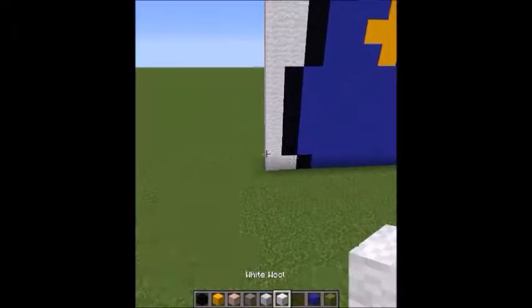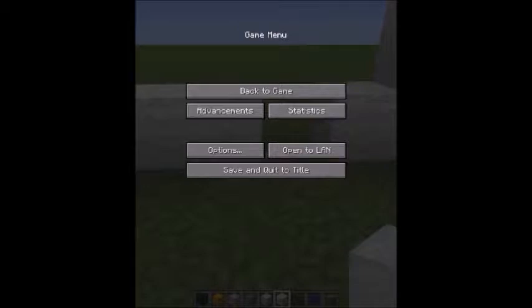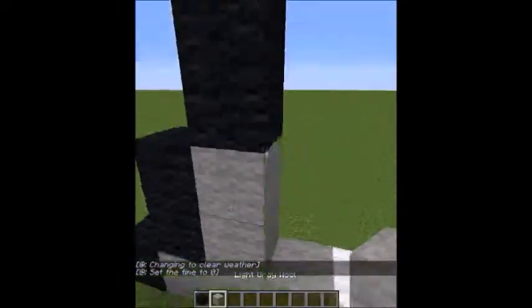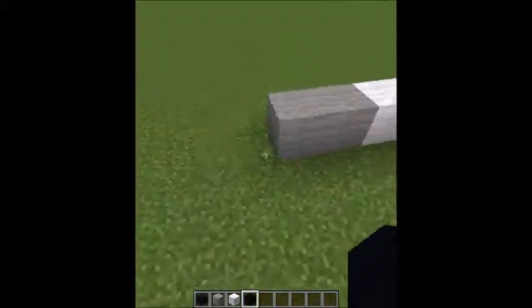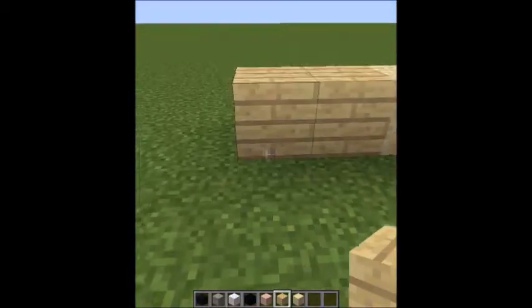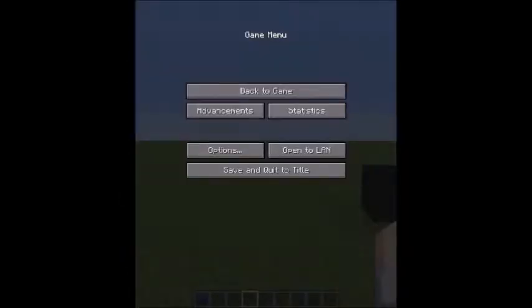We're actually in 1.12.2 for this build. I always make sure that when I'm building in Minecraft, especially for all of you guys, that I'm in the newer stuff - because I don't want to build something that's going to be hard for you guys to get to or actually be able to build. I always make sure that I'm in the new Minecraft updates. I'm probably going to change Link's hair eventually, but I'll just do that off camera and then show you guys. It's a little bit bright - he's not supposed to have too blonde of hair. It is blonde, but not like bleach blonde.